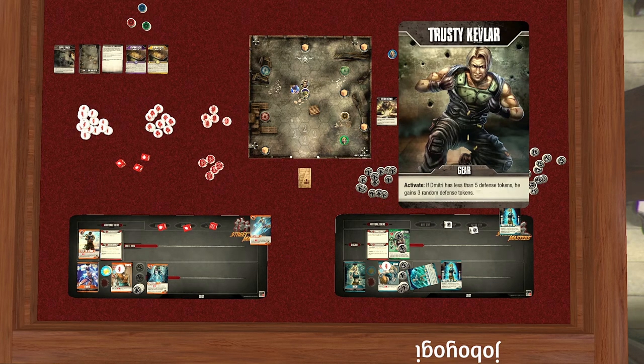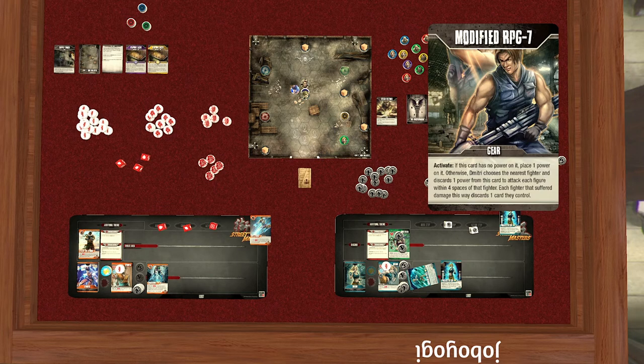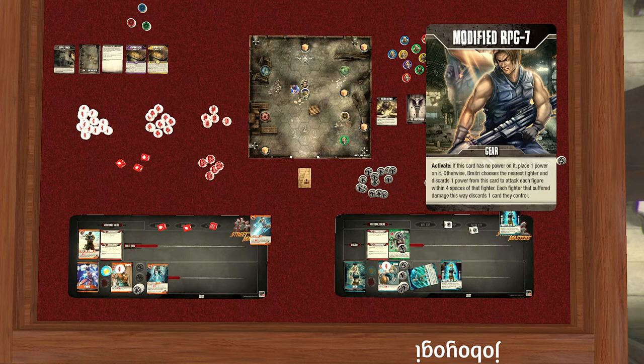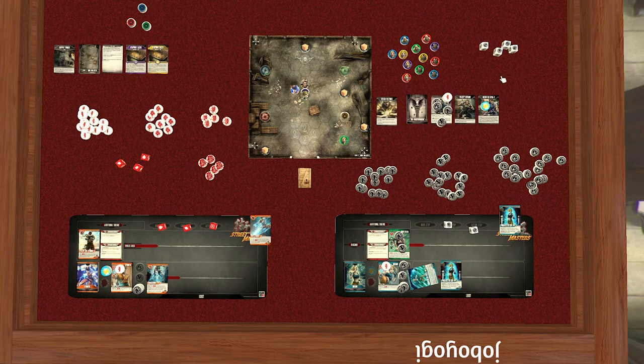Then we check Dimitri's defense: if he has less than five he gains three random defense tokens. He has exactly five so we don't have to worry about that right now. Then the RPG: this card has no power on it, so it places one power. It chooses the nearest fighter — they're equidistant — and discards one power to attack each figure within four spaces. Each fighter that suffers damage this way discards one card they control. It's one attack per fighter.